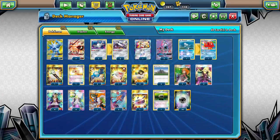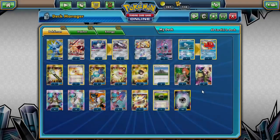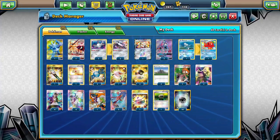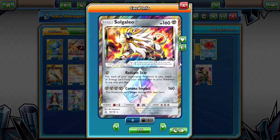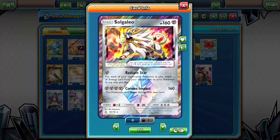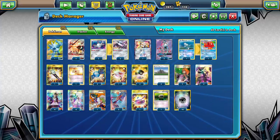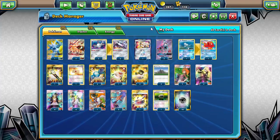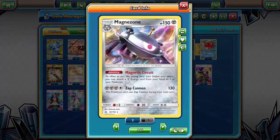Also running one copy of Solgaleo Prism Star because a weakness of this deck is you can't mass-attach from the discard pile. With Mount Coronet as your only real recursion from discard, a single Solgaleo Prism Star lets you use Radiant Star to get all those energies back onto your Pokemon in one attack — also useful for getting around Safeguard Pokemon.